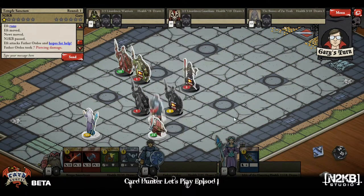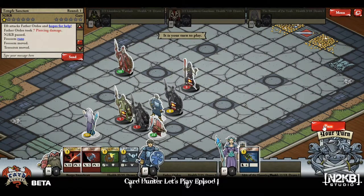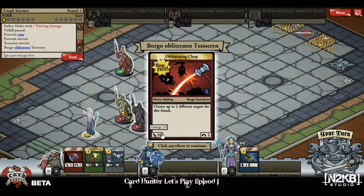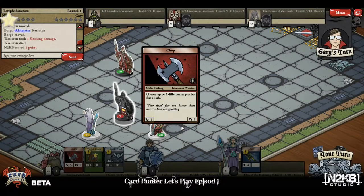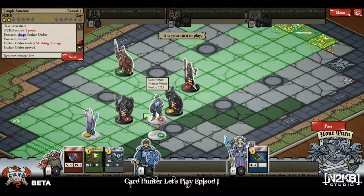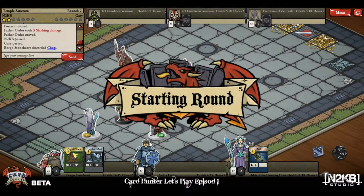I'm going to have to pass — and this is where the pain starts, because he's got plenty of moves. Finally my dwarf gets to do something. Let's try this one because I think I could take both of those guys out. He must have been out of range. We're going to pass again and hope this guy doesn't have some magic to fry him because he is almost dead. Gary passed — okay, so that means we all draw new cards. I get to choose two; I'm going to keep the chop.